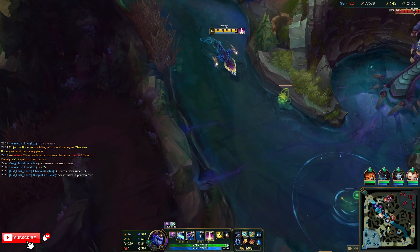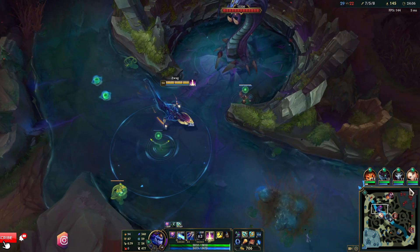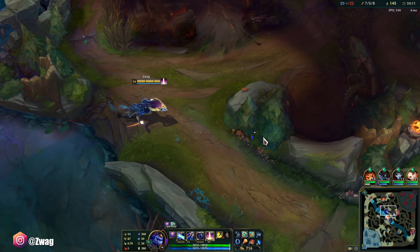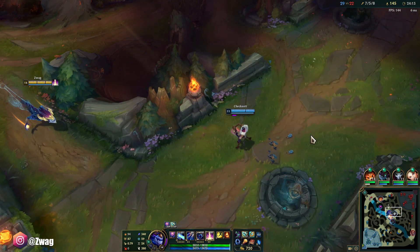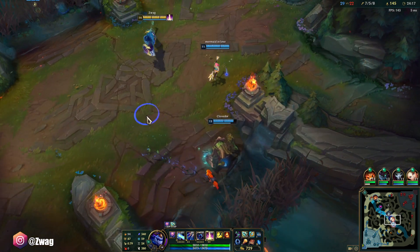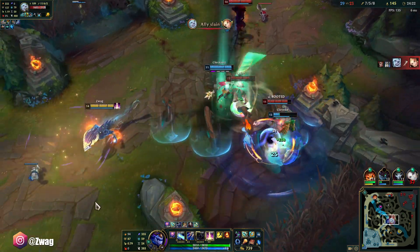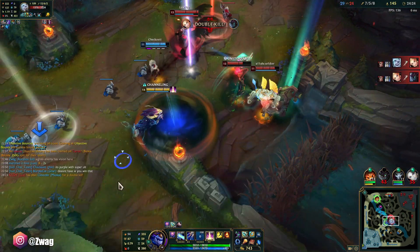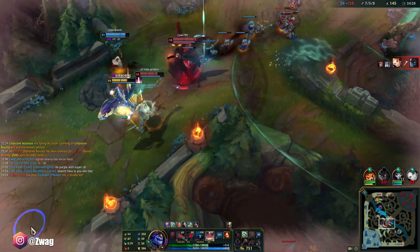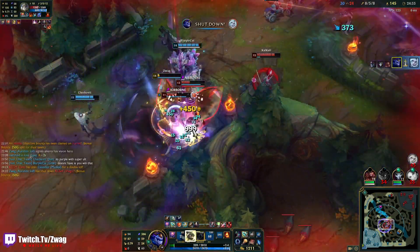It shows on the health bar too, you're right. I don't want to fly in and just get deleted. Oh, forgot to stack. Well, got the ult off.